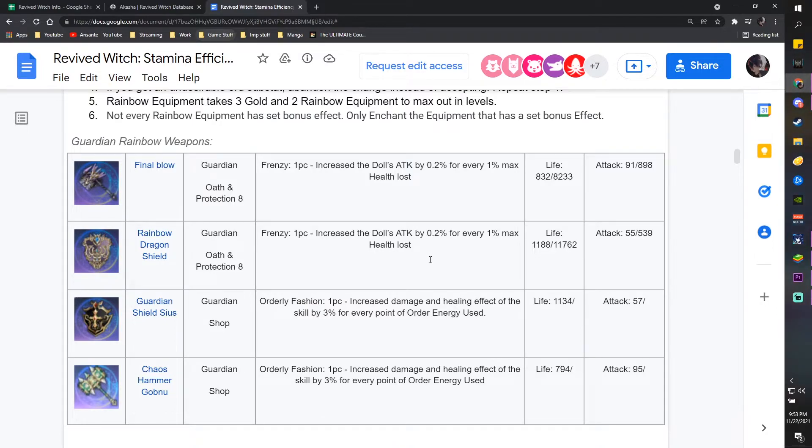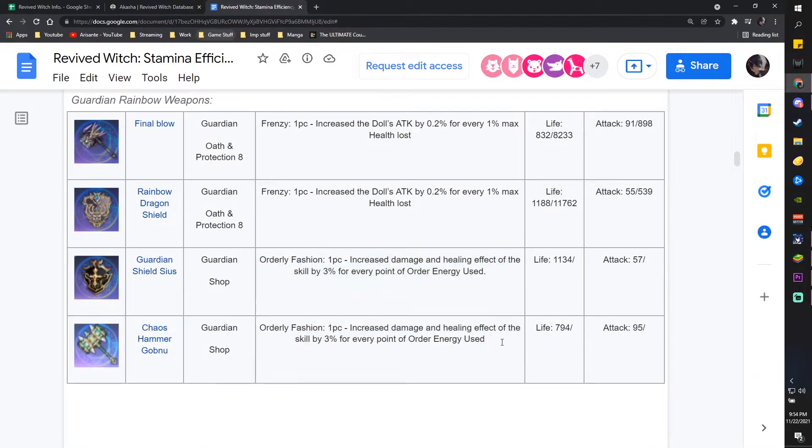Frenzy can also work for chaos charge users who can't use chaos skills, so they use order-type abilities instead. Orderly fashion — which increases damage and healing effects for every point of order energy used — is typically best in fever sections. Orderly fashion equipment is ideal for order charge heroes who spam chaos skills during fever and for fever users in general. That's how you sort them out.